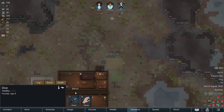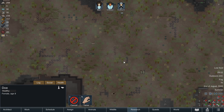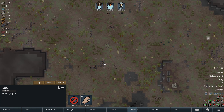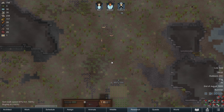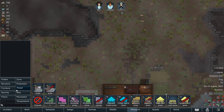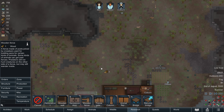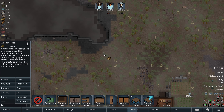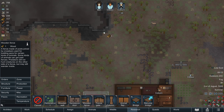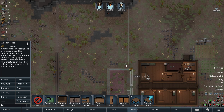Hello everyone and welcome back to RimWorld, hope you're all well - this is the perfect vanilla experience. Today we've got to get focused on getting this part of the wall done. We need to get some more food ready because we are starting to cook our meals now, but we only have a little bit of raw meat. I've got this cooler on minus 10 here, but if we get hit by a heat wave - although we will be into autumn soon - this room will be a problem, so we may need to factor that in. I'm going to let De Blasi do a bit of hunting.